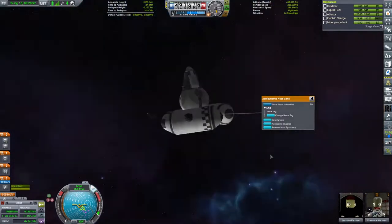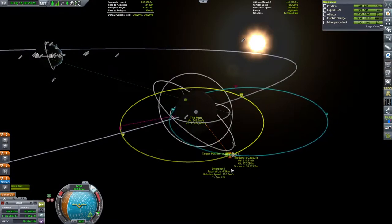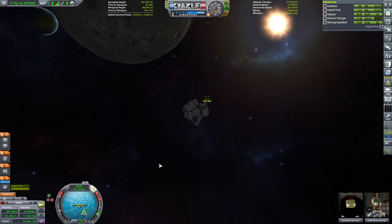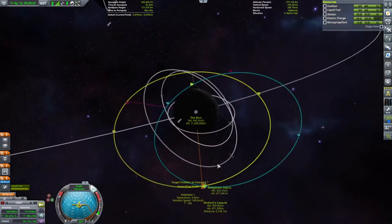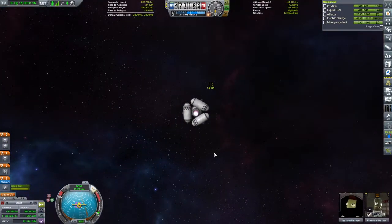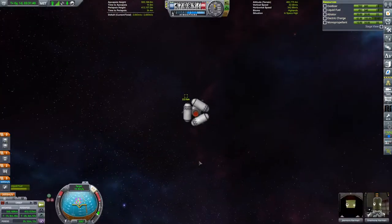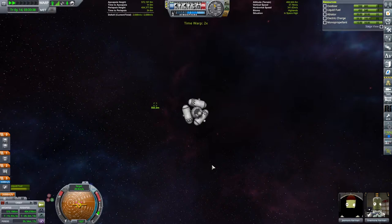25 kilometres separate us, and with my engine on full blast we're going to burn at the anti-target marker. I'm actually burning a little bit off to pre-empt the drift that's going to happen - Modard's capsule is travelling quickly to stay in orbit around the moon while we're headed toward the moon very quickly. By burning slightly off, we can slow ourselves down whilst also pushing in the correct direction. We've now got ourselves into a situation I would consider survivable if everything went wrong - we're no longer crashing into the surface and not headed for a direct collision with our target.